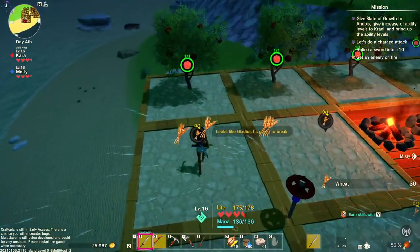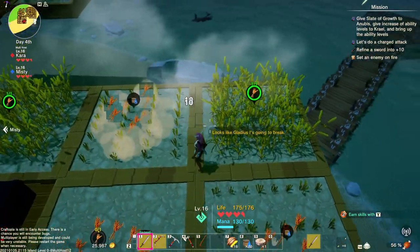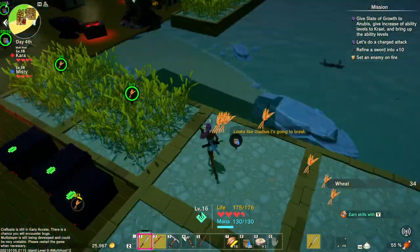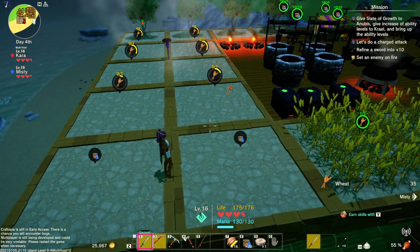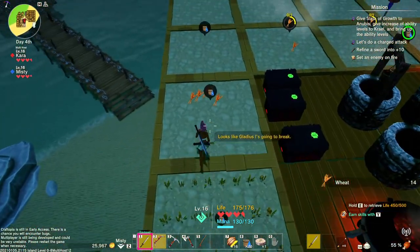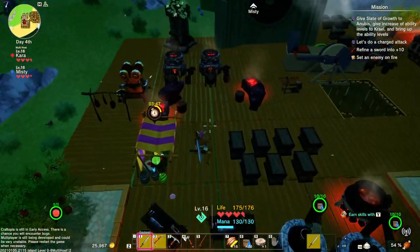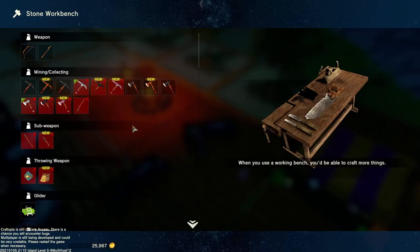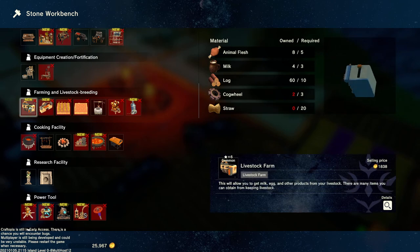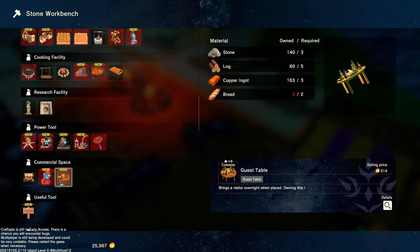Oh ho ho — that is amazing! Oh! It reaches that far! Holy cow — so you can pick them back up. Yeah, if they drop you can pick them back up. Okay, that is cool. The sprinklers are definitely worth it. Those two are low — auto saving. All right, what am I going to make next? I got another one.